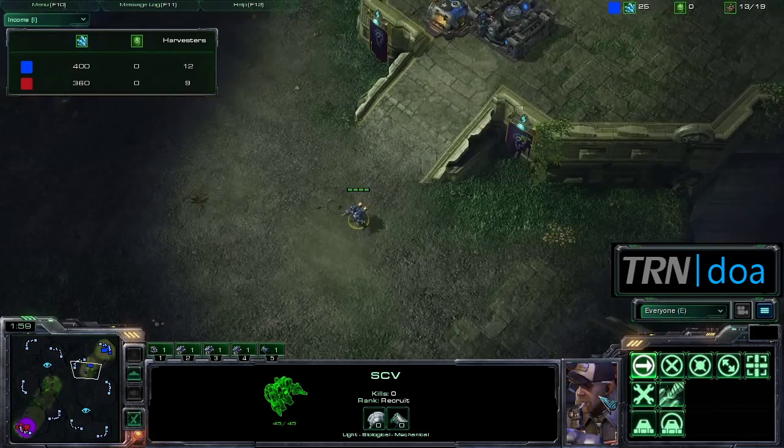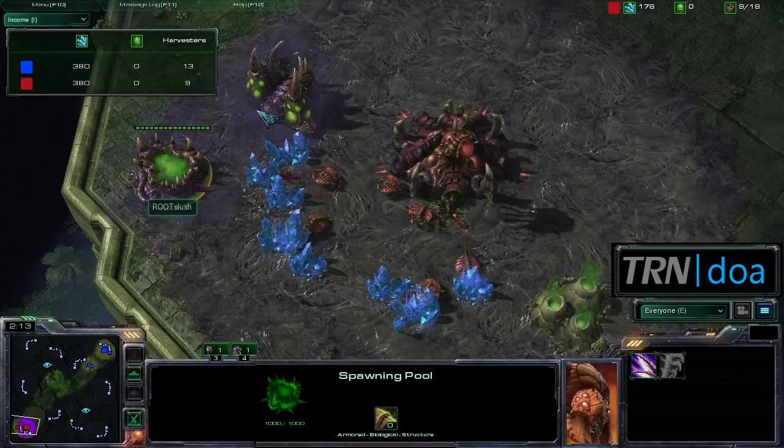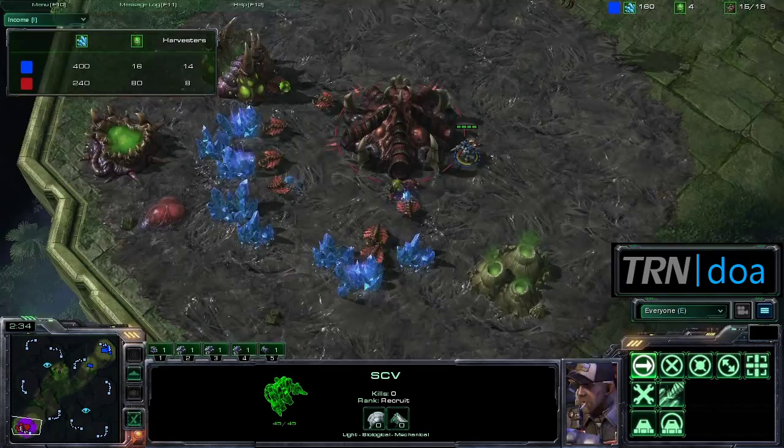Drooby is sending out his first scouting SCV to see what his opponent is up to, and it looks like Slush is getting his Spawning Pool — a very early pool on like 7 or 8 — and he's getting gas as well. There's the Roach Warren right there. So Slush is planning some sort of early Roach all-in, and if Drooby's not expecting this, it can be very devastating.